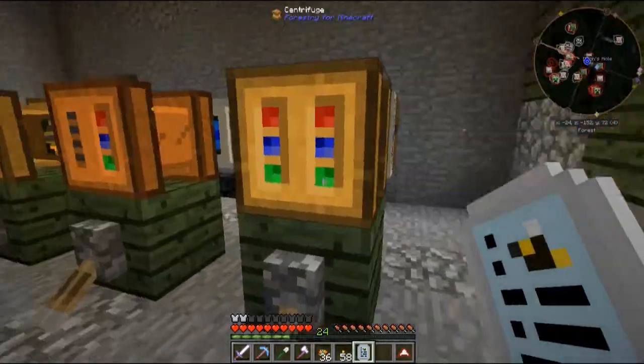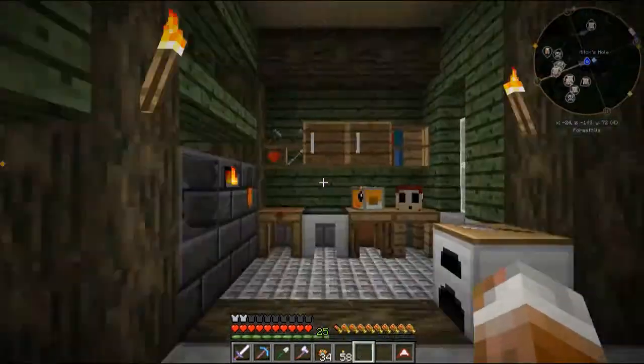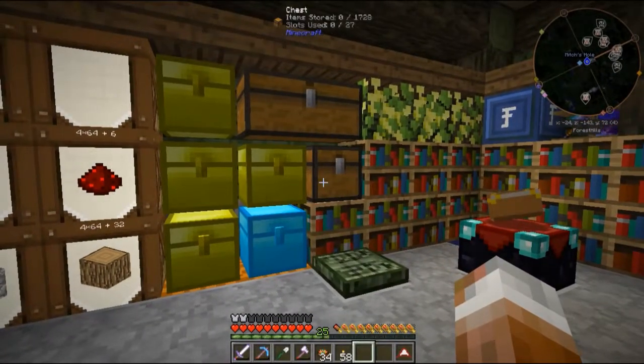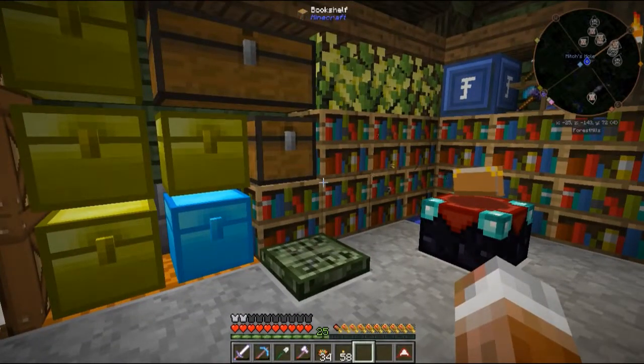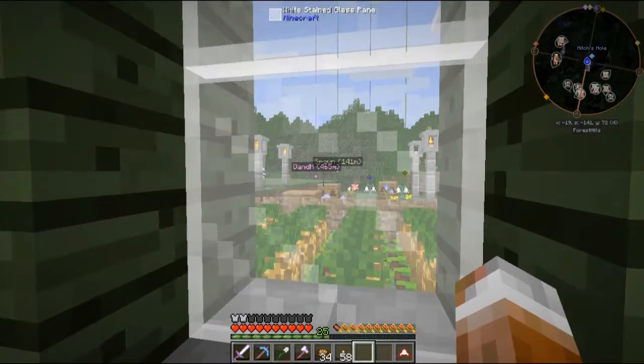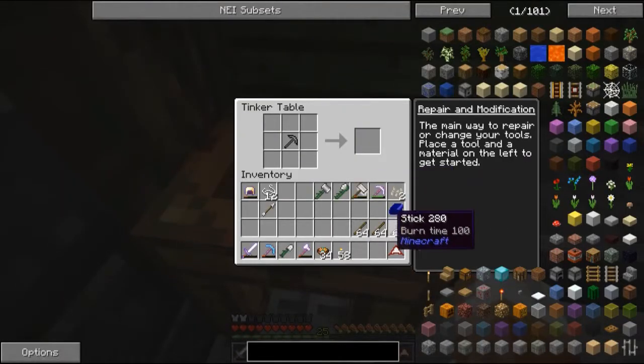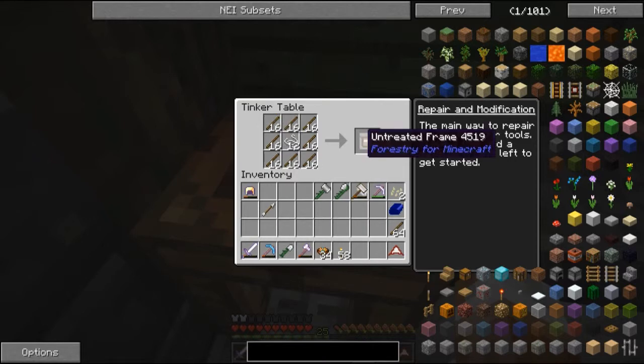We need to find a place to store more bee things around here. I guess I could fix this room up too sometime soon. Now that we've got bees up and running, I want to make frames. And I was right — I went and looked it up. Territory is the size of the area that they'll go look for flowers and do things for the bees. I went ahead and set some more up out there but now I need to make frames. This will create an untreated frame. Let's just grab three of those.